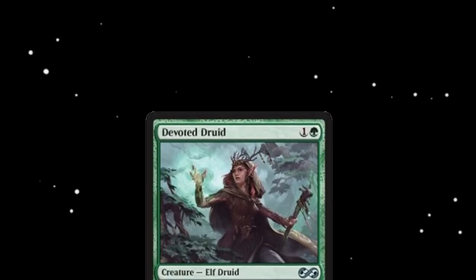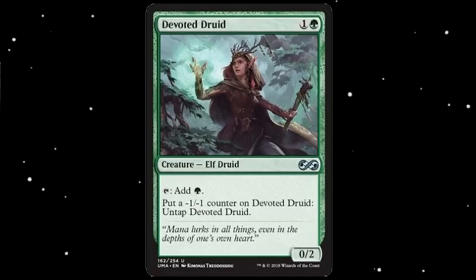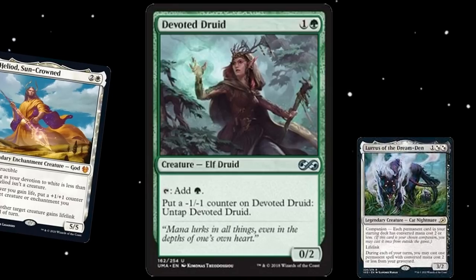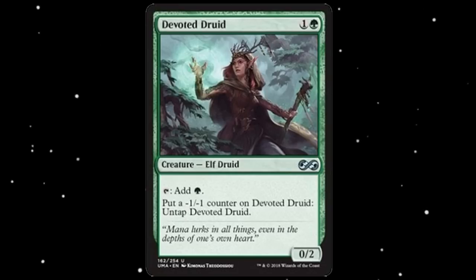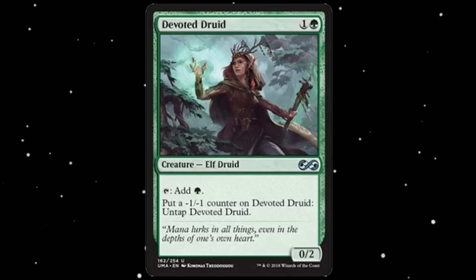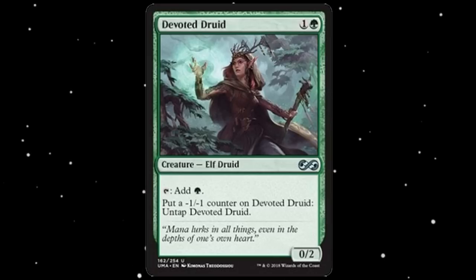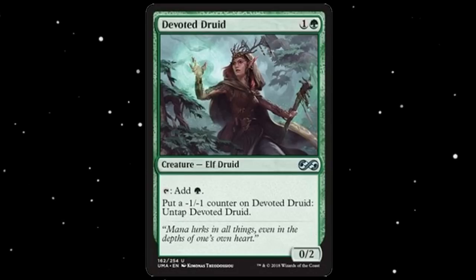To finish off this list, we have Devoted Druid at number 1. What once was one of the top creatures in the format, creating infinite mana for Collected Company fanatics, soon became replaced by the Heliod combo for a short time before Lurrus was printed. However, with Lurrus now gone, loads of removal in the format, and better combos available for less mana, many players struggled to register Devoted Druid decks when it previously was Tier 1. Devoted Druid is unlikely to make a return with so many efficient and cheap removal spells making it extremely hard for creatures to stay on the table, and with Collected Company being extremely expensive compared to what it once was, I believe it is unlikely for Devoted Druid to ever make a return.